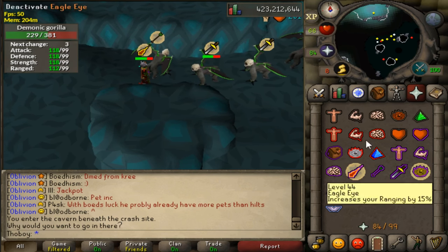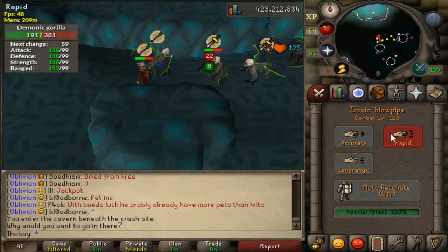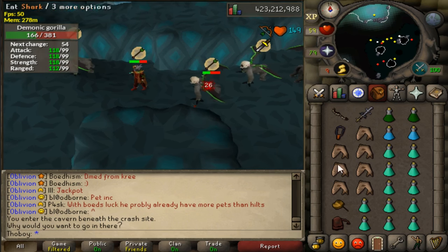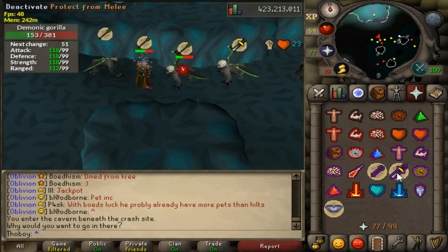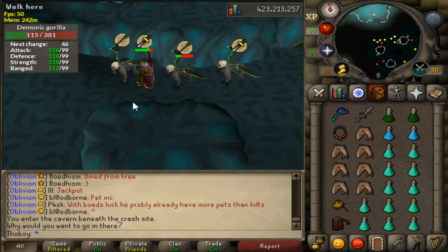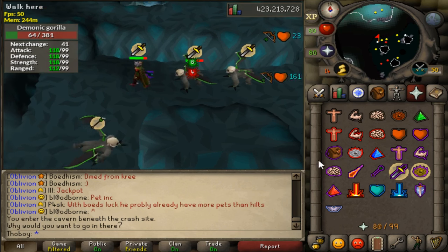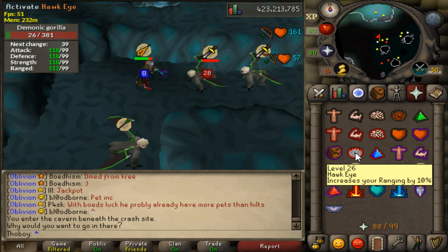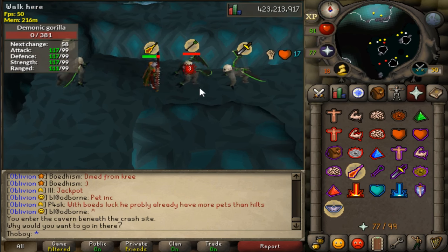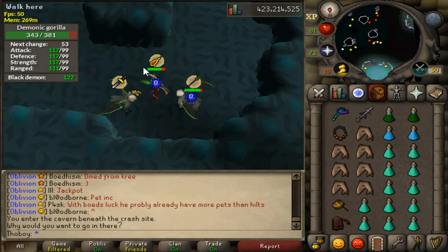After he has hit three zeros on your protect prayer, he will switch his attack. Make sure this counts not just when he launches his attack but also when the attack actually hits the player, otherwise he might not switch. You have to count his hits — so with melee: one hit, second hit, third hit, and from that moment on he will switch to either magic or range, which you don't know. I always choose to protect magic first.